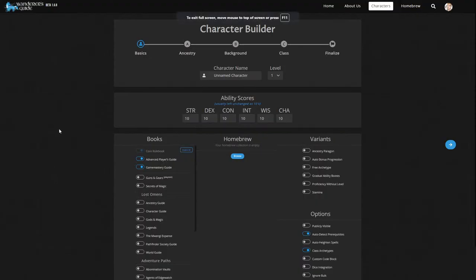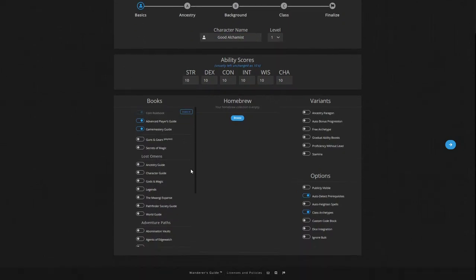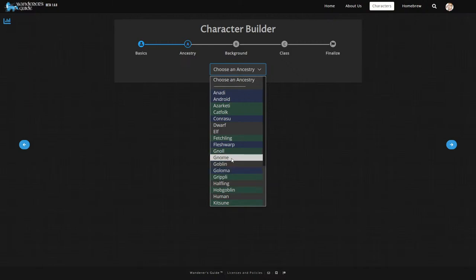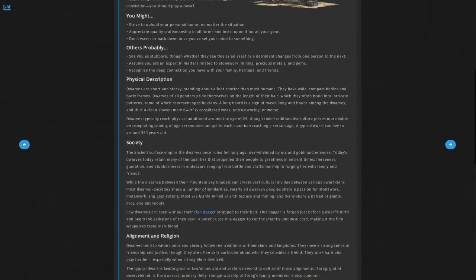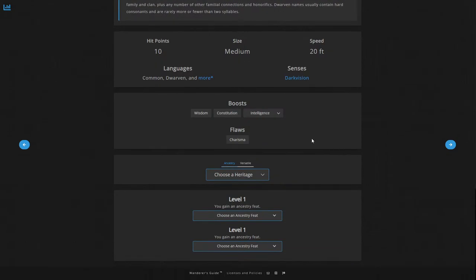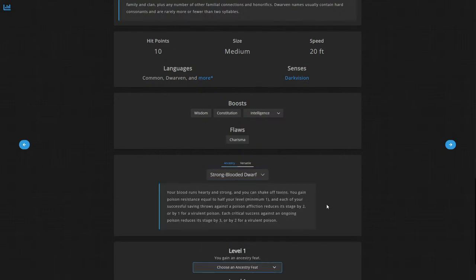Now let's actually look at building a character inside Wanderer's Guide. We're going to make a good Alchemist and keep it to level 1. We'll activate the usual options — Dice Integration, Auto-Heightened Spells, Ancestral, and Free Archetype. By popular demand, we're going with a Dwarf. We'll choose Intelligence as our free ability boost, giving us Wisdom, Constitution, and Intelligence, with a slight dip in Dexterity. Our Heritage will be Strong-Blooded Dwarf.